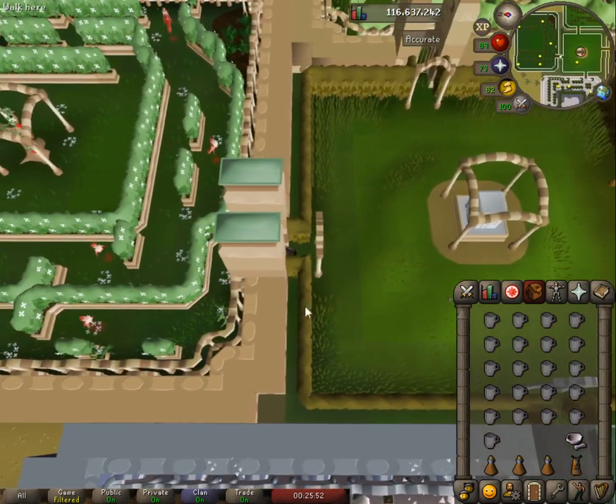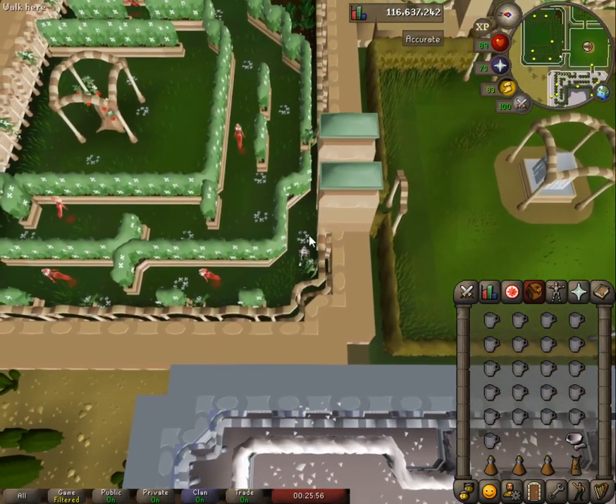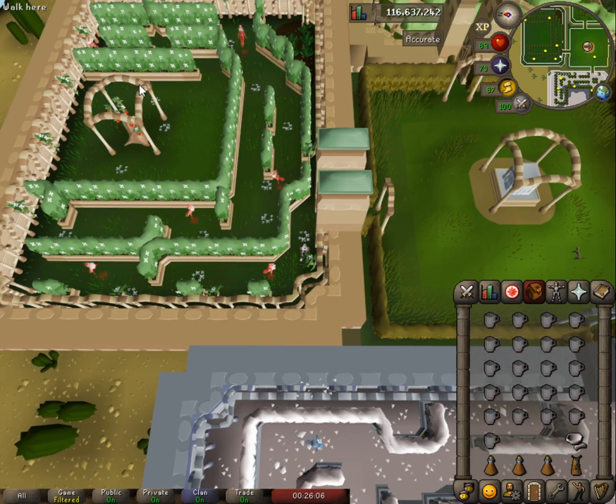This is a stealth minigame where elementals act as patrolling guards on set routes. Each one has a set number of tiles they walk along — 1, 2, 3, 4, 5, and 6. I'm going to refer to them by their numbers to make it easier. As you can see, some of these are a little offset, but once you get the one-click down, as long as you click at the same time every time, they're always perfect.